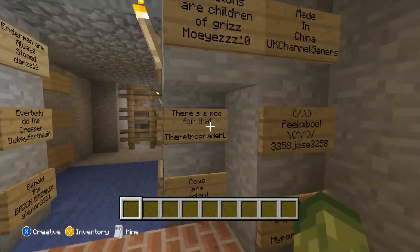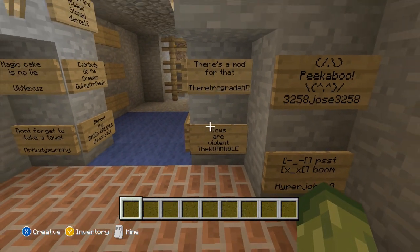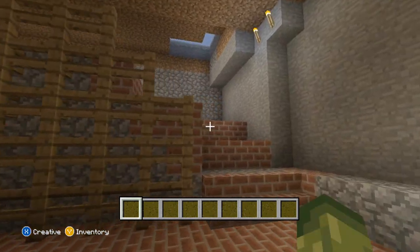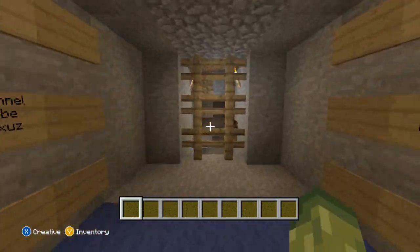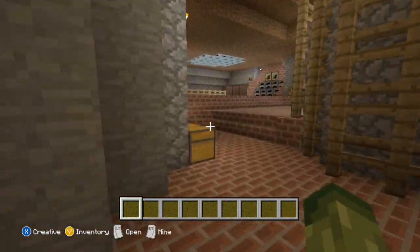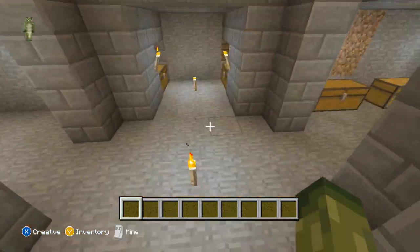There's loads of stuff on the wall — there's a sign that says 'cows are violent,' another about a skeleton, and 'children of grids,' so there are loads of little different things going on. I never really did follow the series but I checked out some of the videos. It's got loads of different hidden areas. It was really popular on YouTube, so let's go ahead down here — got more chests down here.